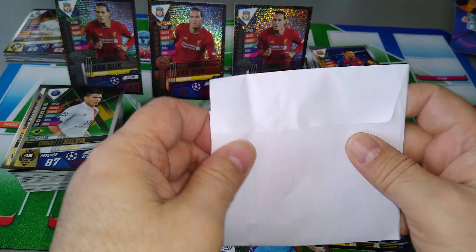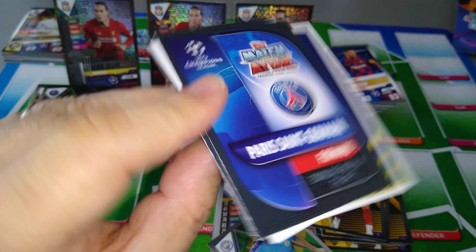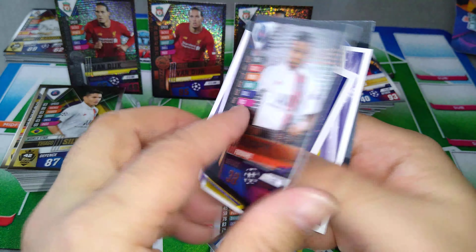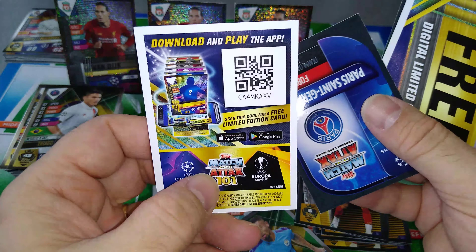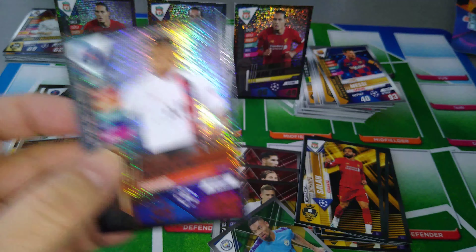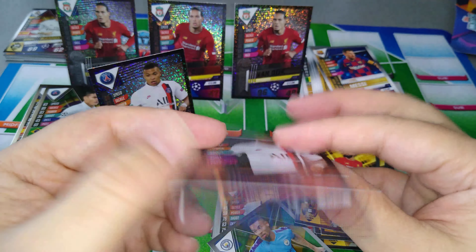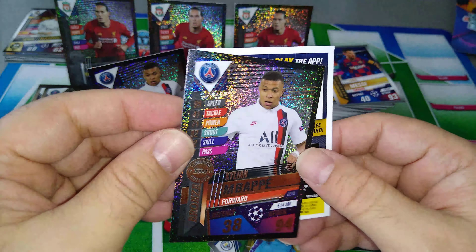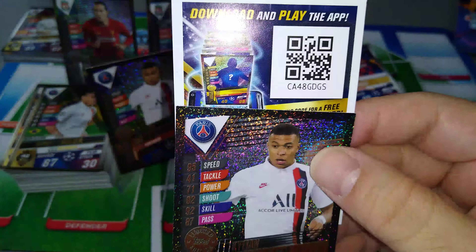Now, with the Web Wednesday — what do we get? Flip it — Mbappe bronze! And here's the code, guys. This came with the Web Wednesday special for this particular week. And I got another one to go in another top loader; this will go into the binder. And here is the code.